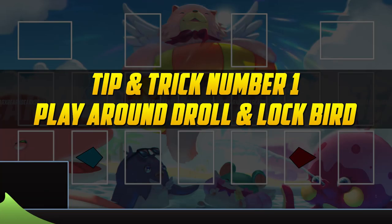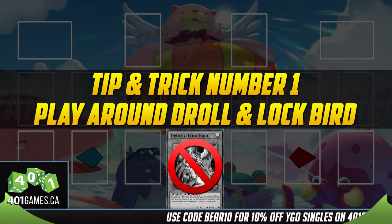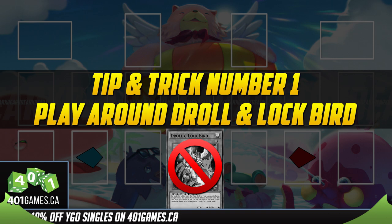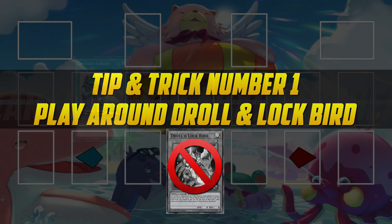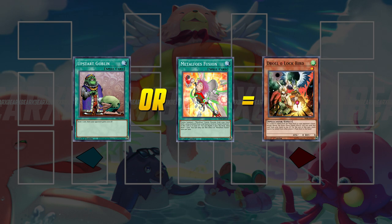Tip and trick number one will be learning how to play around Droll and Lock Bird. Considering Drytron might be one of the best decks of the format, Droll is still going to be a very popular handtrap. Since Sky Striker decks play cards like Upstart Goblin and Metal Foes Fusion, those cards can very easily get you Drolled, and we absolutely do not want that.